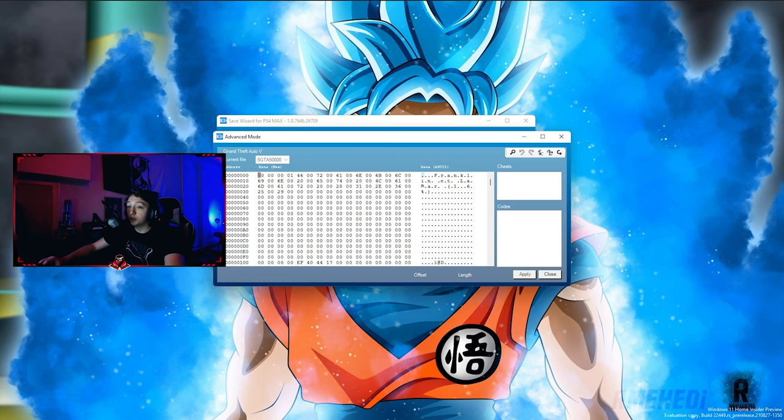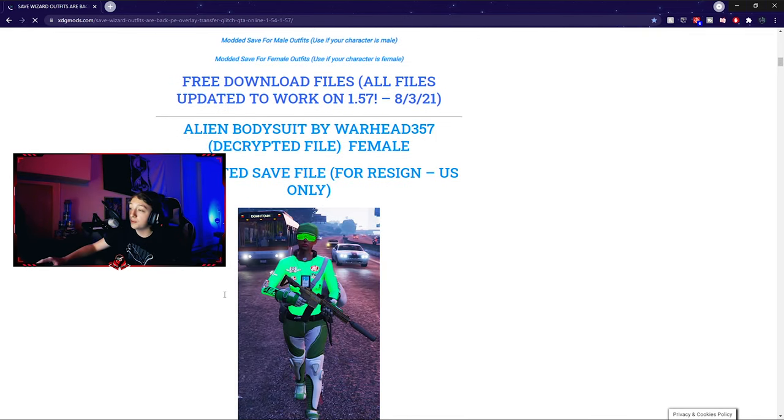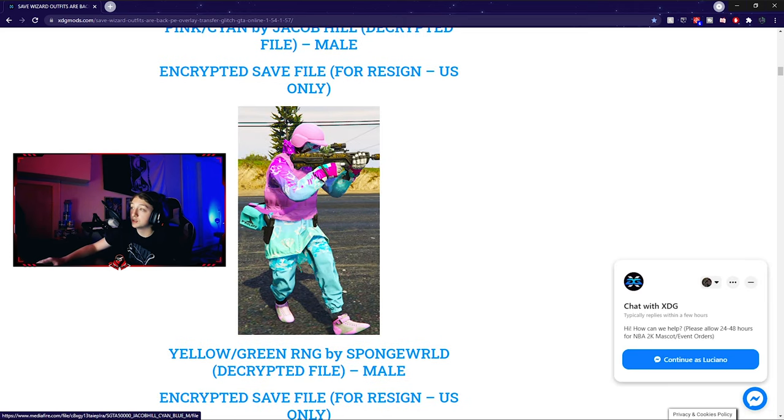Once you're in the hex editor, download the file from the description. It will take you to a list of GTA save files. Once you're on that website, scroll down and, based on whether you have a female or male character, download the appropriate save.